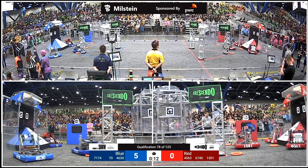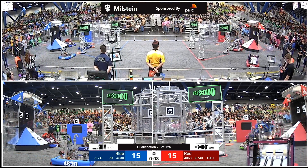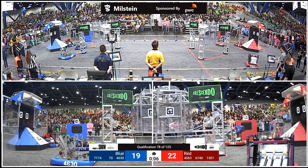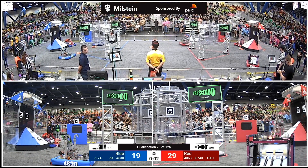One, two up high for Red Alliance Team Thrust, using their extendable intake to snag those preloaded pieces up off the red side. Blue as well cleaning up the floor as 71-74 scores up high.